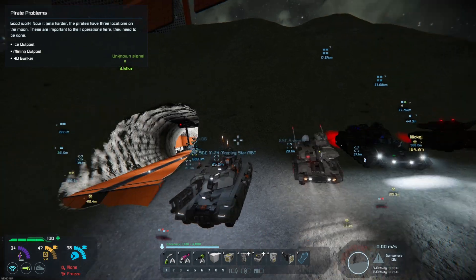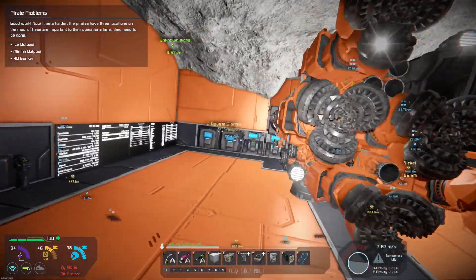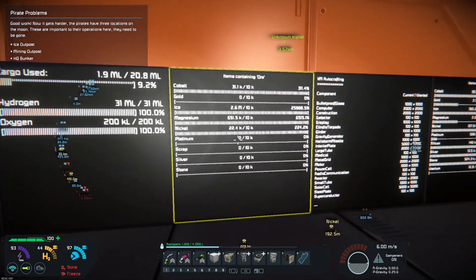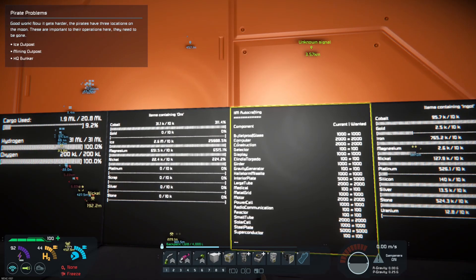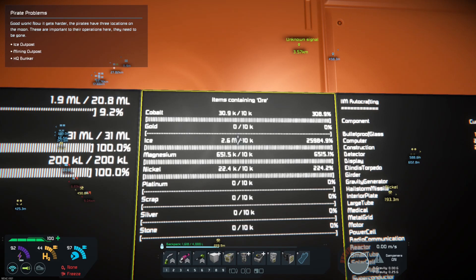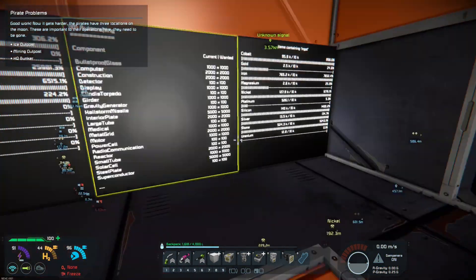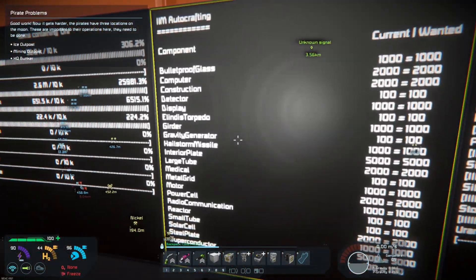The base is looking pretty good, everything's going well. I increased the refineries and put some hydrogen engines in. The mine has been ticking along nicely - we have 31 million hydrogen in storage now. It's chugging through the ores. We had 300,000 cobalt to start with, and we've got bits of everything. The only thing I don't have is uranium, but that's up in the fleet so I can go get more if I need to.